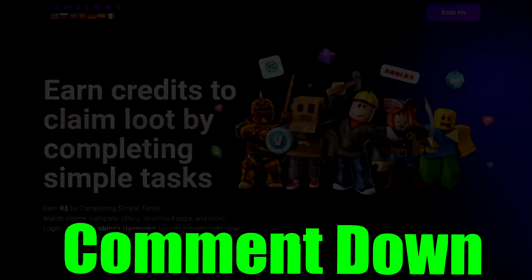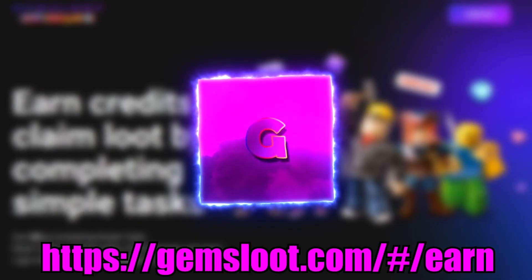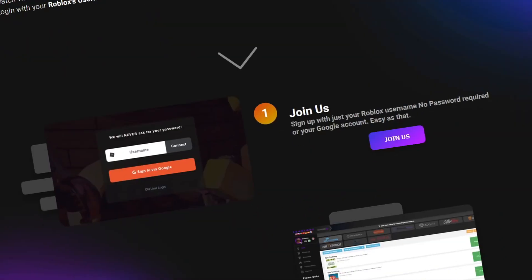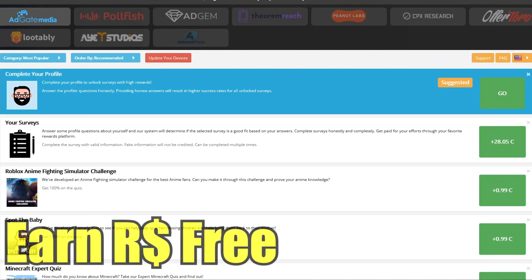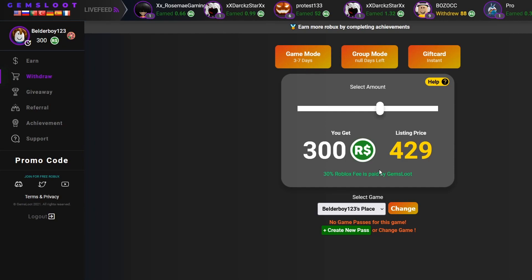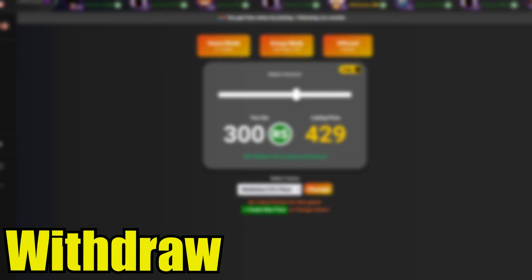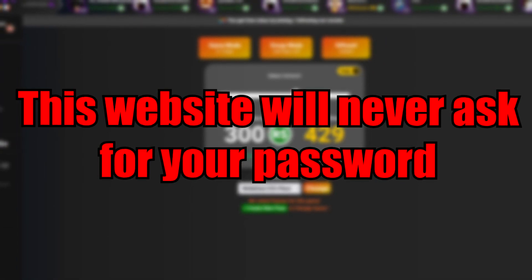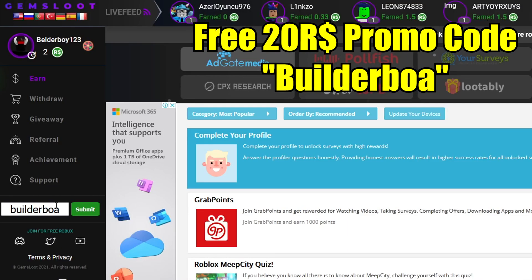This giveaway is made possible because of today's sponsor, Gem Salute. Gem Salute is designed for everyone to earn free Robux without spending anything — simply hit connect and you can start doing unlimited surveys and earn unlimited Robux. Once you earn enough credits you can withdraw your Robux. Remember, this website will never ask for your password, and don't forget to use the promo code to get a free 20 Robux.